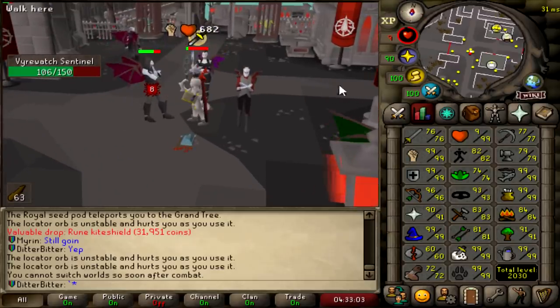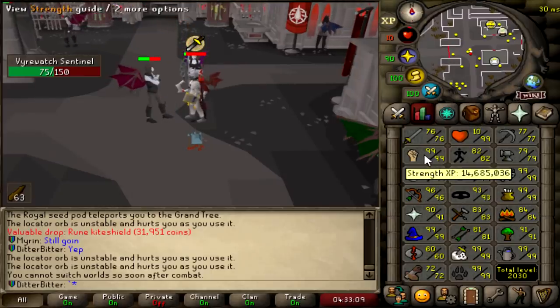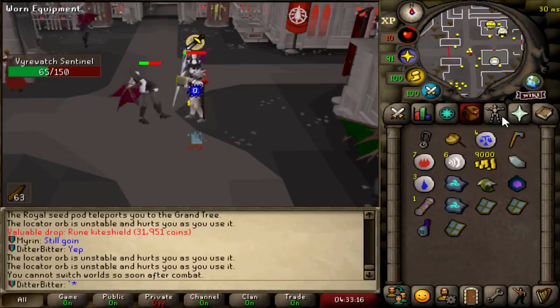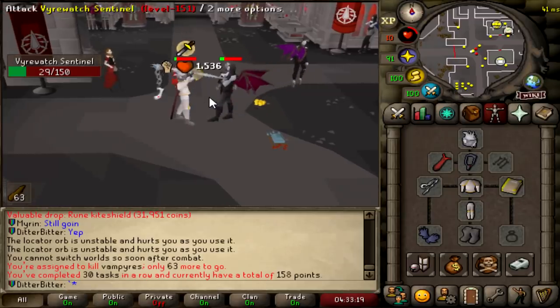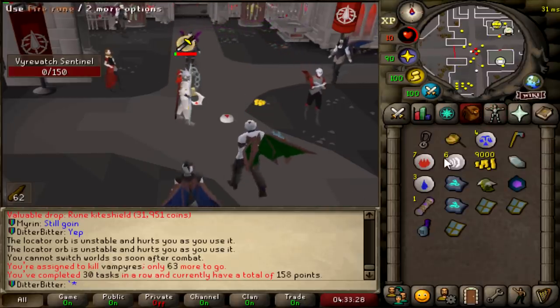I've literally killed like a thousand of these Firewatch Sentinels — maybe even like 1,500 now. I'm pretty sure the drop rate for a Blood Shard is 1 in 500. Still nothing. I have got 9-9 stride through doing it, so I'm at 20,265 points. Slayer level is up there too and we are boosting some points out of it, so it's not the worst thing in the world. A Blood Fury is only like 125 points and I probably only need to get it once. It is one of the RNG things — it is what it is.